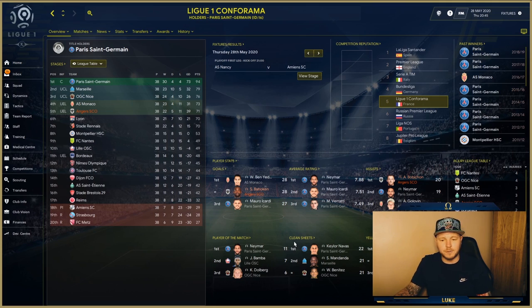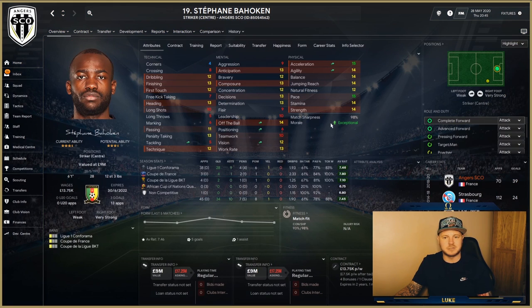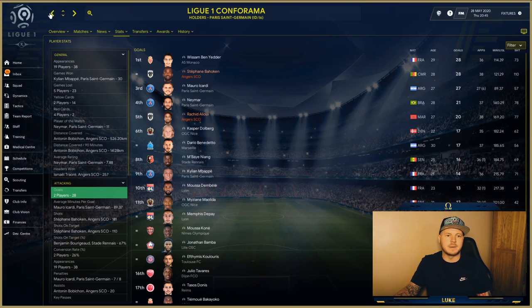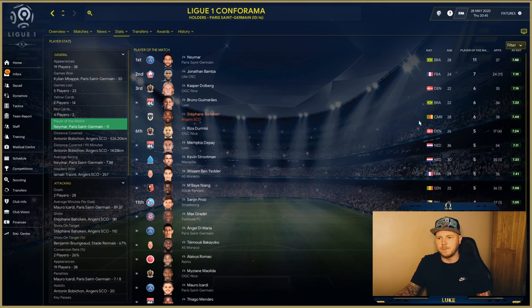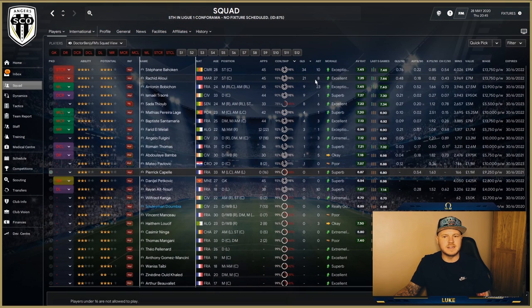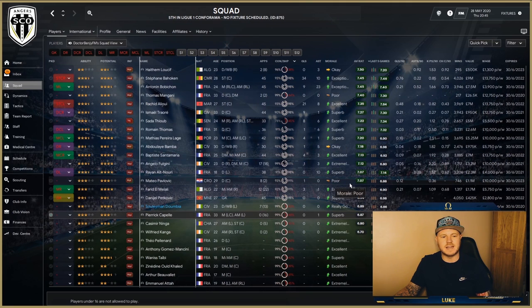Their main striker scored 28 goals in 38 league appearances with nine assists — 37 goal contributions in 38 games — with an average rating of 7.46. On assists, Bobachan led the league with 20. PSG dominated most of the awards, but Holkin finished joint third in player of the match. Their top scorer got 34 goals total, strike partner got 21, and three players hit double figures on assists.